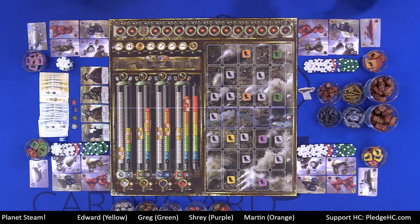So I guess that is supposed to tell us the theme of the game. Welcome to Planet STEAM. So what are you guys looking at? The main board here is basically divided into roughly four, call it five areas.